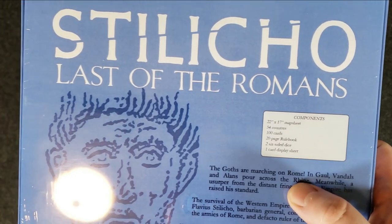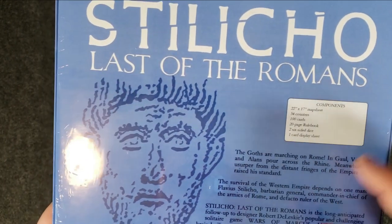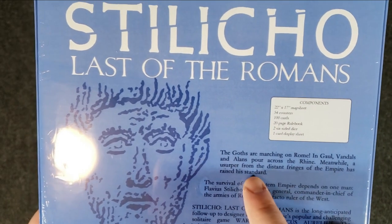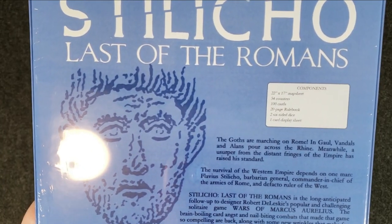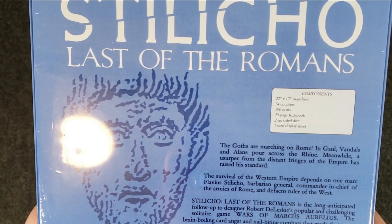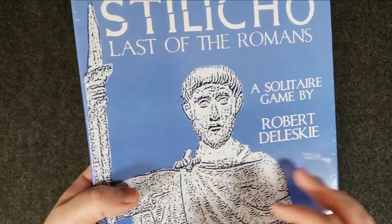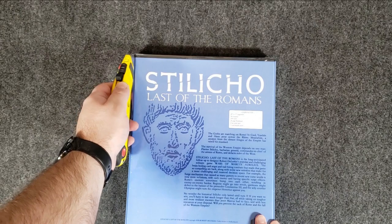The Goths are marching on Rome and Gaul. Vandals and Alans pour across the Rhine. Meanwhile, a usurper from the distant fringes of the Empire has raised his standard. The survival of the Western Empire depends on one man — Flavius Stilicho, barbarian general, commander-in-chief of the armies of Rome, and de facto ruler of the West. Alright, exciting! Let's go ahead and pop her open and see what we got.